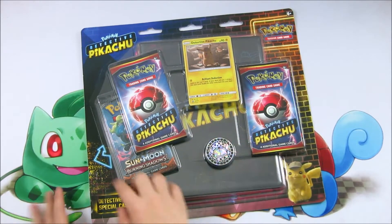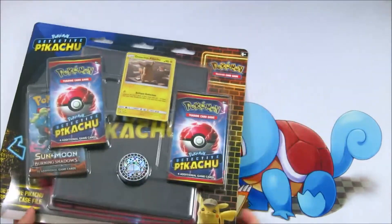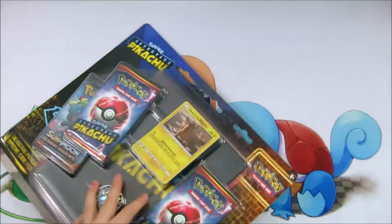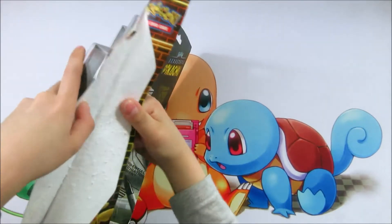I made a form of Detective Pikachu. It has Detective Pikachu heads. Now let's see what's inside. Oh, no sorry Pikachu, your head is ripped off.